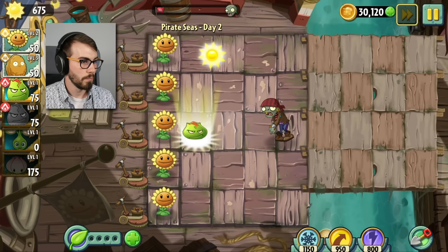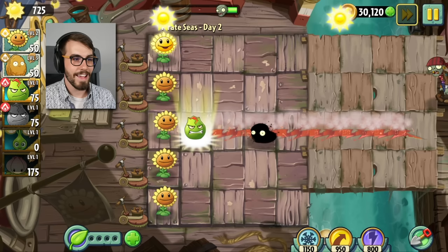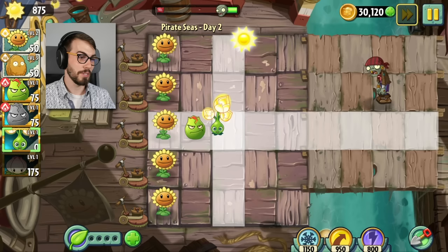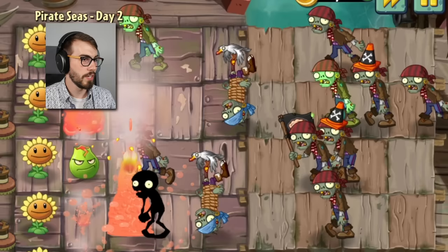We got a plant food — go! It turns him into a jalapeño. It seems like a lot of things just kind of turn into a jalapeño when you give them plant food. I love to see it. I've got to put one of these guys way up here with all the other zombies, but I gotta wait for the cooldown. Go — that's gonna do some damage!